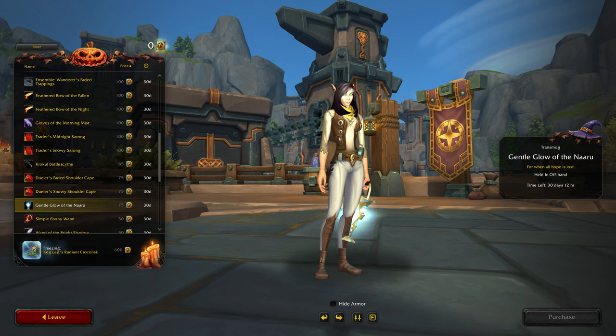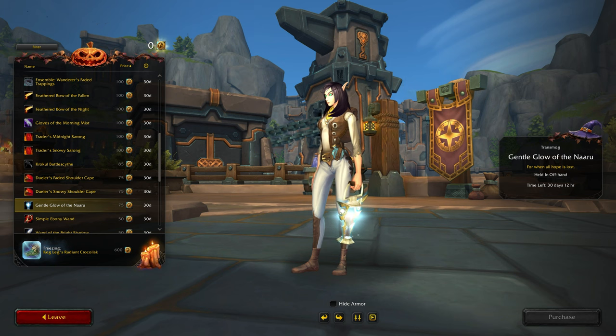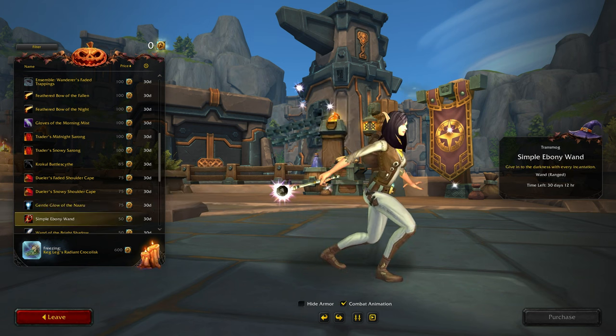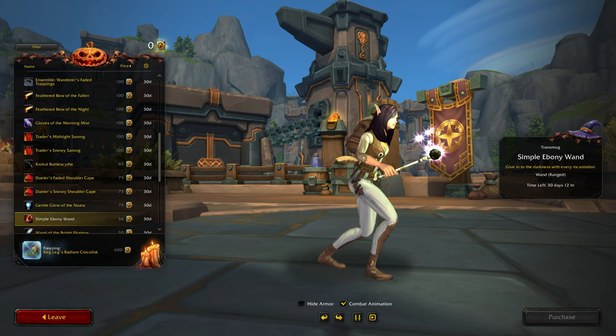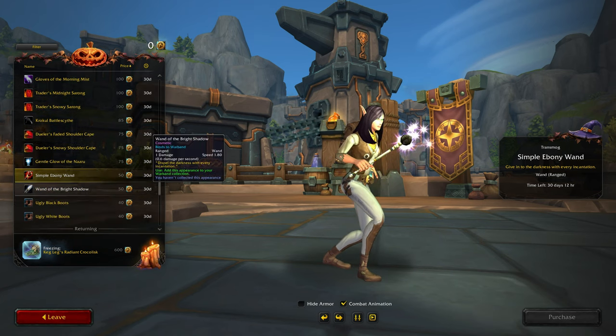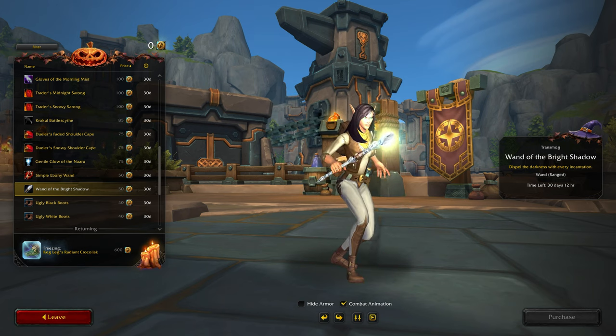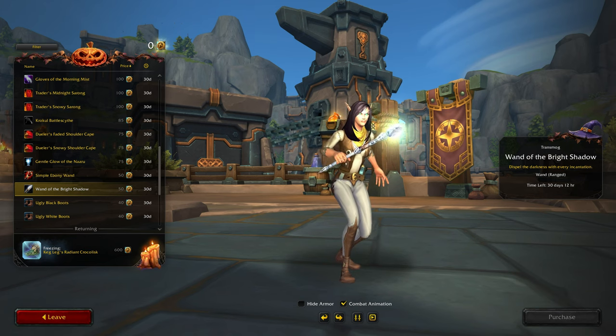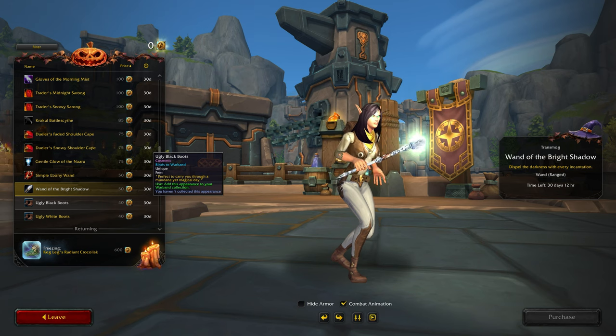Oh, the lantern — oh, clipping. Pretty bad clipping there. Gentle Glow of the Naaru — that's not bad but it's a pretty huge lantern. Oh, here we go, Ebony Wand — simple Ebony Wand, that's okay. Wand of the Bright Shadow — actually yeah, I don't mind that. I might buy that if I have quite a bit to spend.